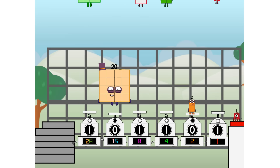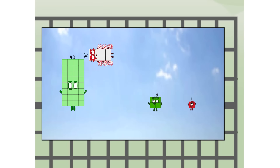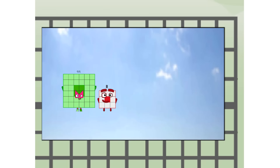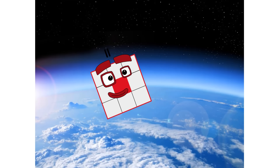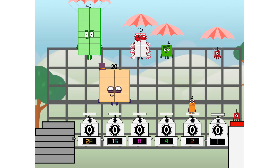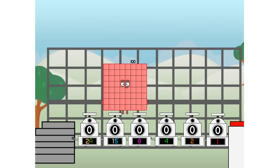Way up high. Amazing. But not a square. Wait and see. We're two squares. The edge of space. Nearly there! Amazing! We sent a square to the edge of space without rockets. We just need a little more power.